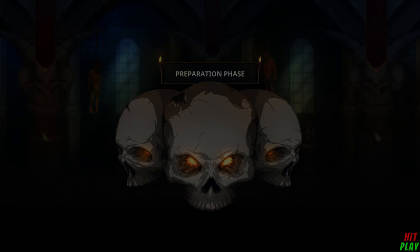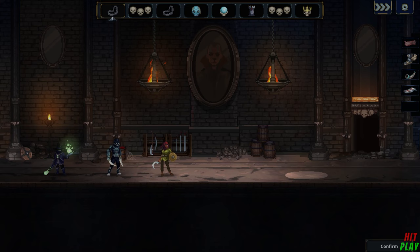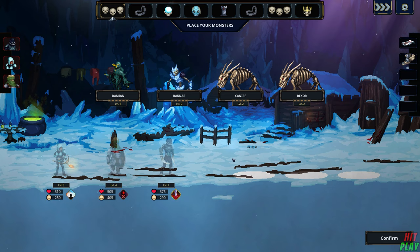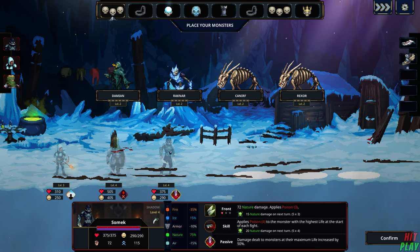Once you pick which dungeon you'd like to do, you will enter the preparation phase. This allows you to place traps, set up your monsters, and get an idea of what the heroes' strengths and weaknesses are — and this part is essential. Always check the heroes' stats and skills. You can do that by clicking on them or hovering over them. The basic stats are health, morale, power, and speed. Health is obvious; morale is how you can cause more damage — per 25% missing you deal more — and if you empty the morale bar they will flee the dungeon, meaning you don't even need to kill them.